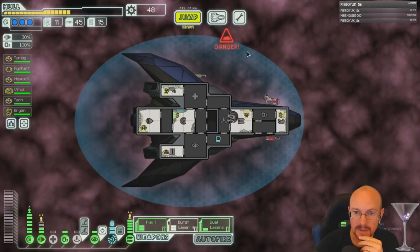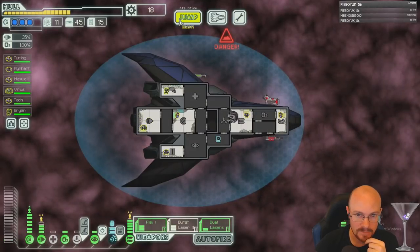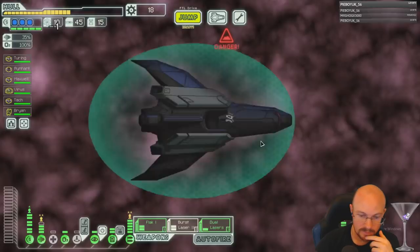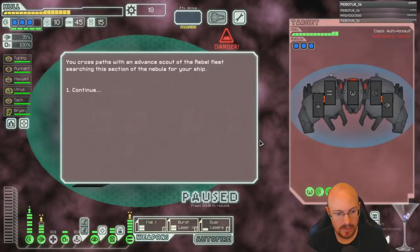Now we just need power — let's get power one at a time. We'll be sitting really pretty. We'll have four dodge, three shields, level two hacking — all good stuff.